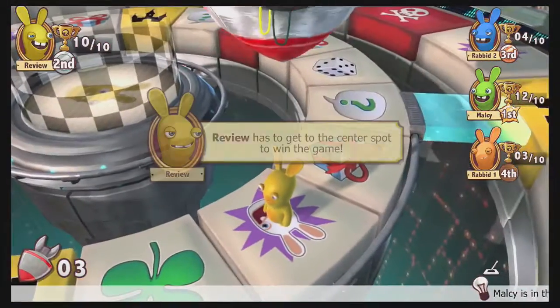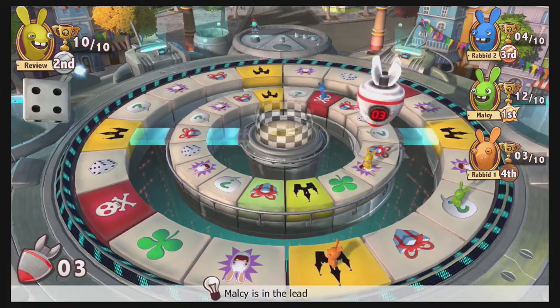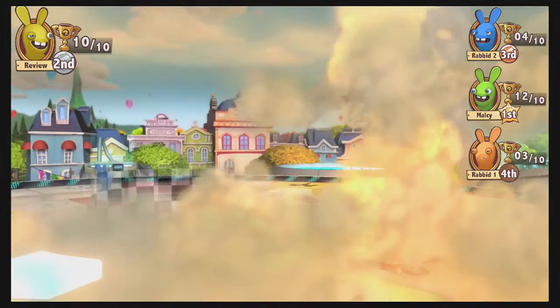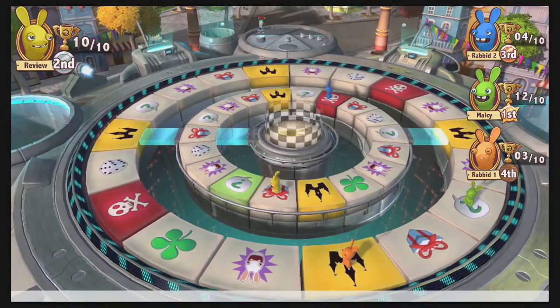Let me show you something else — one of those more random events. We activated a bomb earlier, and it counts down as people move spaces, similar to what you'd see in Mario Party 2. The person unlucky enough to be under the bomb when it goes off — which in this case was me — gets blown up and loses trophies. This is one example of the random events in this game, not unlike what you'd see in other party games.